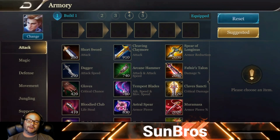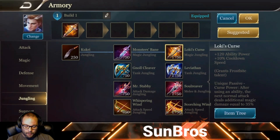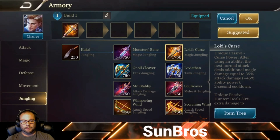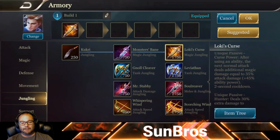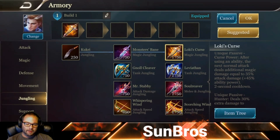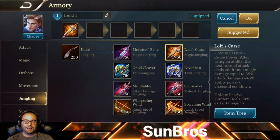We're going to show you the jungle build first since I think Darcy is most effective in the jungle. We start with the main jungle item, Loki's Curse. It gives 120 ability power, 10% cooldown reduction, and the unique passive Curse Power: after using an ability, the next normal attack deals additional magic damage equal to 35% of attack damage plus 45% of ability power. This is important because it enhances Darcy's first ability — the already-enhanced auto attack becomes even stronger.